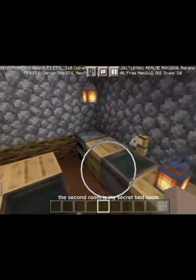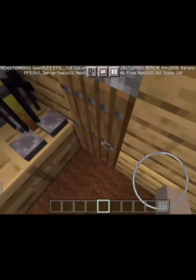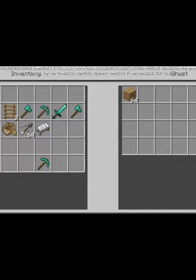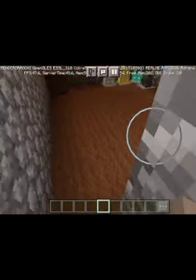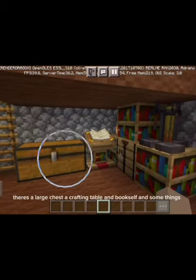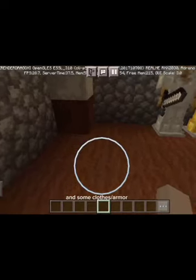The second room is my secret bedroom. Where is the secret bedroom? This is my bedroom — it's below me. There's a large chest, a crafting table, a bookshelf, and some things. And some clothes and armor.